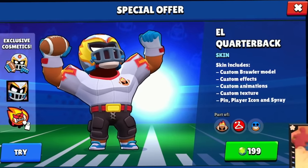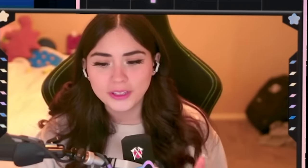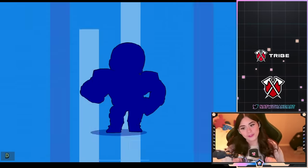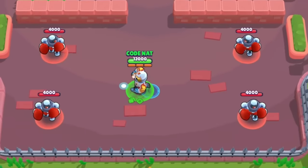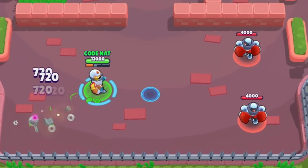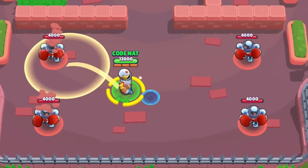The next skin is L Quarterback and I'm actually shocked that this skin is 199 gems. I didn't realize it came with so much. Let's buy it and see — it comes with these cosmetics, a little bit more than what we've been getting. I don't know how I feel about it so far. The punching is kind of cool but I don't really see that much of a difference.